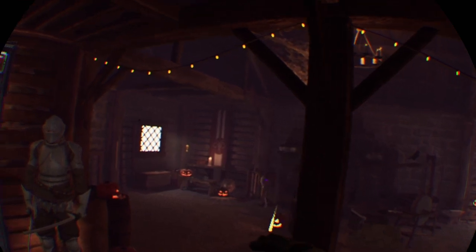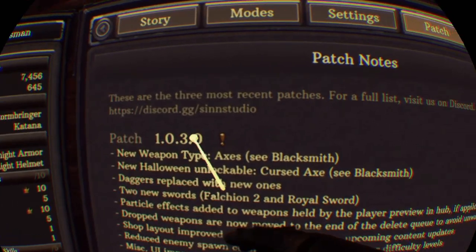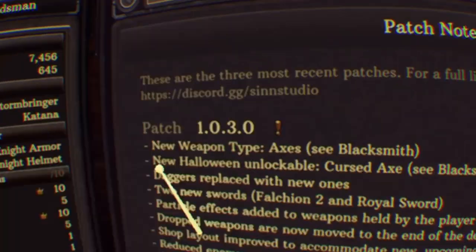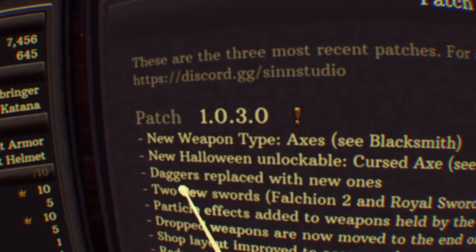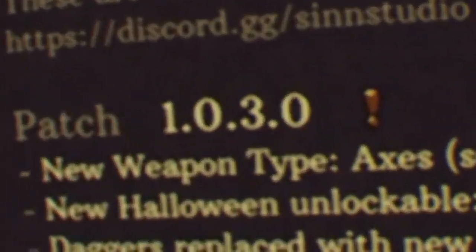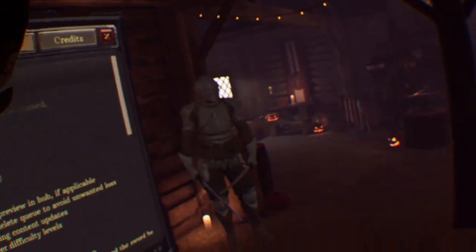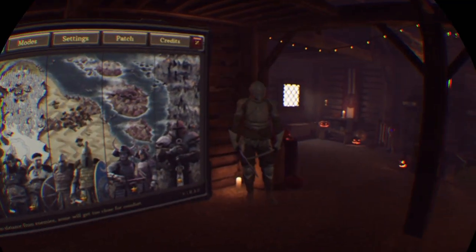As you can see it's got an update and I looked at that and was like wait a second — what's that? I also saw an icon here and it says new weapon type. Axes! And it's Halloween — the old ones are replaced with new ones, two swords. Let's get right into the video. As you can see, they did pumpkins — there, there, and there. That's cool.